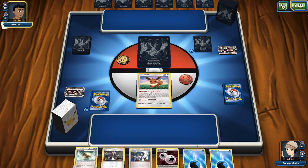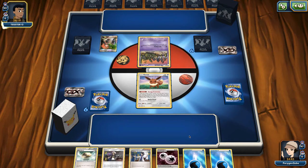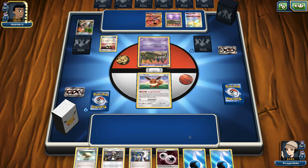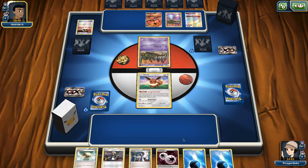You might think Metal weakness is bad for Glaceon, and it is, but it's not the worst thing in the world because you're blocking their abilities. Necrozma still needs 4 energy to KO you — with 3 energy and a Choice Band they're hitting 90, which doubles to 180, so they still need their 4 energies. And if they have 4 energies they're knocking out anything anyway, so Glaceon doesn't really care about that. It's not a great matchup because they can attack with things like Magnezone, but you can still win. This deck is obviously much stronger going first because you can get the turn 1 ability lock.